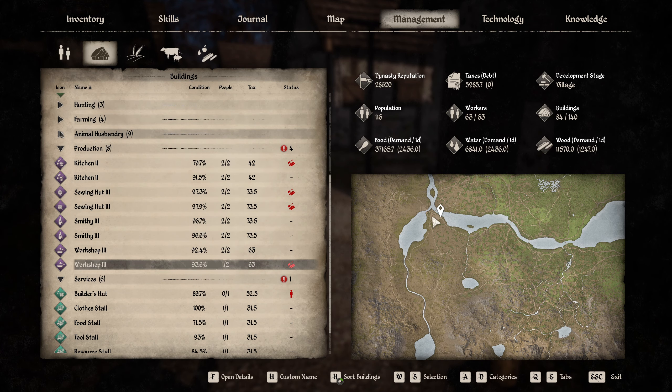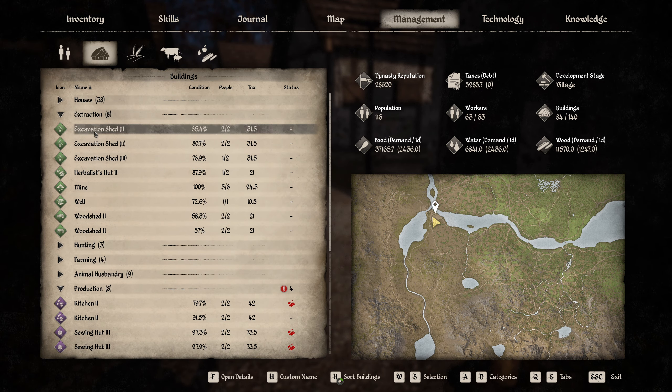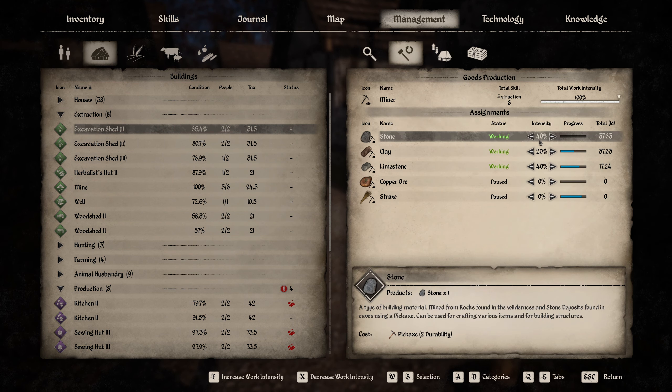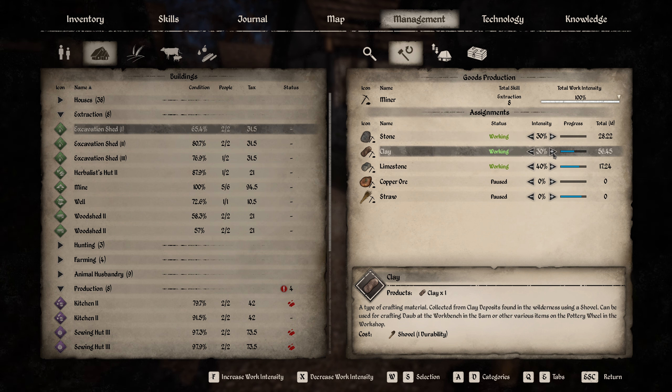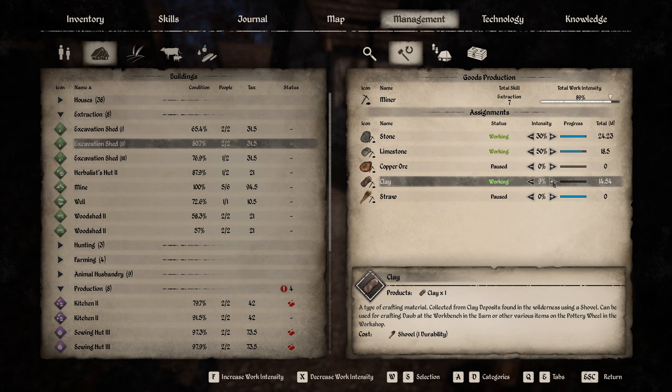In the extraction department over here — excavation shed. We're still fine on stone; we have plenty. We could do a little bit less. Let's drop that into the clay, and this one — yeah, look at that, that's plenty of stone. Let's drop that down to 30. There you go, and you're going to pick up also some clay. That should help us out a little bit.